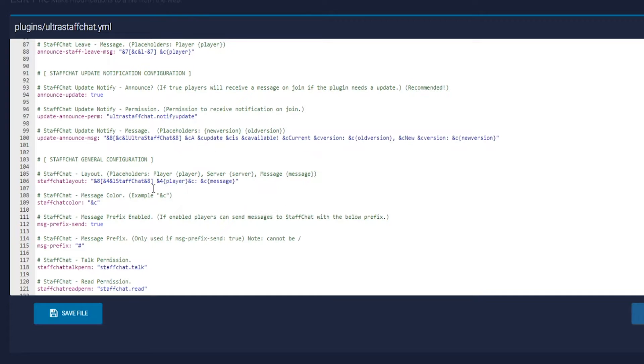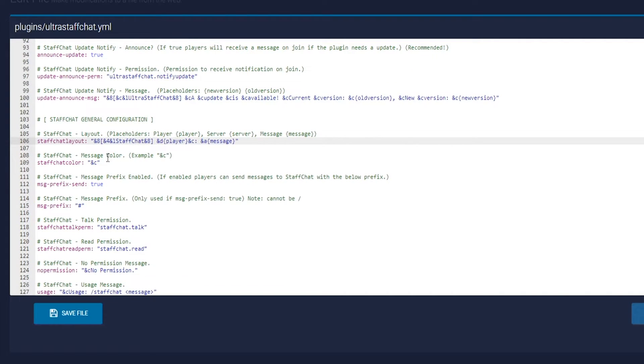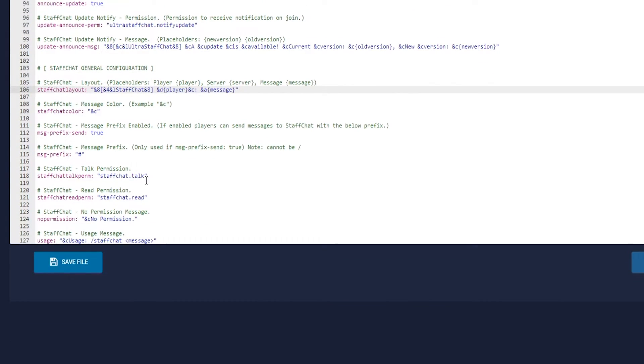And then here is just update notifications, and then here is just a general staff chat layout. So we can go ahead and change this — let's change this to like pink, and then we can change the message to green so it stands out a little bit more. You can have all the different types of colors as well. You can even have a prefix, so this is like the hashtag, so if you want to automatically say something you can do the hashtag and send it.